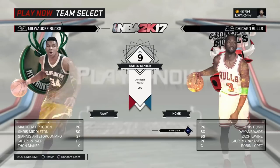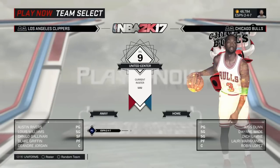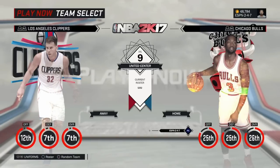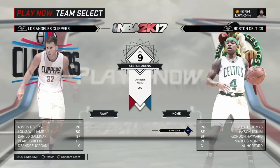The only downside is you can't play Blacktop, you can't play online — you can only play a quick game with these rosters. So if you have a friend over and you want to play with updated rosters on 2K17, just load it up. Also, if there's a new trade, you'll need to download the roster again and repeat the process, naming it something different so you can get the new rosters.